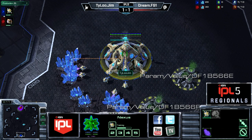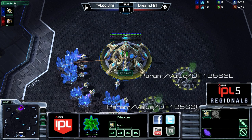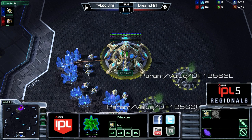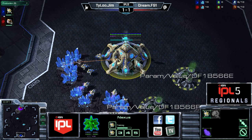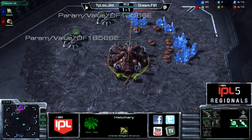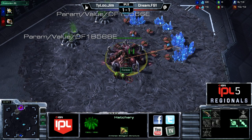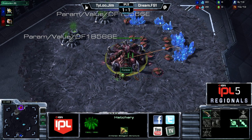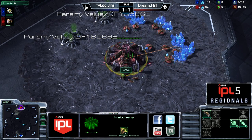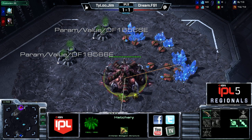Game three is on Metropolis. There's something funky going on with the map but we'll roll with it. At the bottom of the map is our winner from last game — blue Protoss player from Team Tyloo, it's Jim. At the top in red from Team Dream is our Zerg player trying to battle back in this best of five — it's F91. These maps were created on the Chinese server, potentially with some elements that caused the map editor to bug.